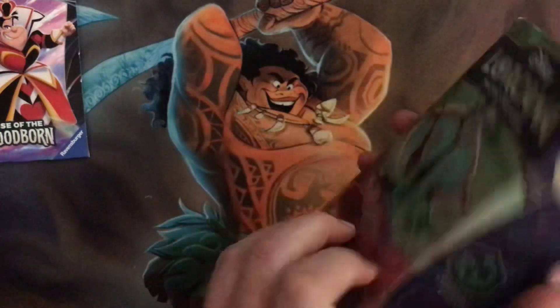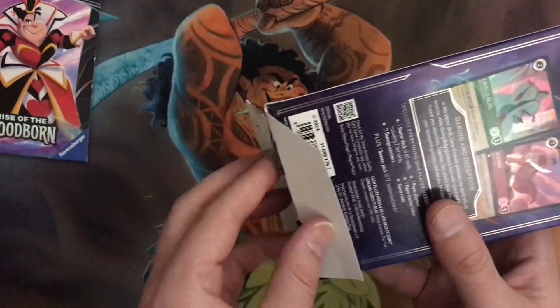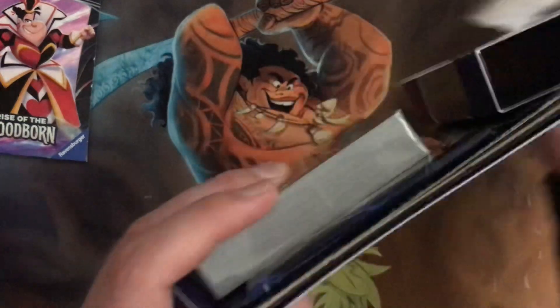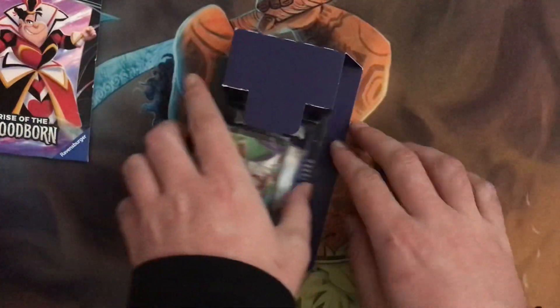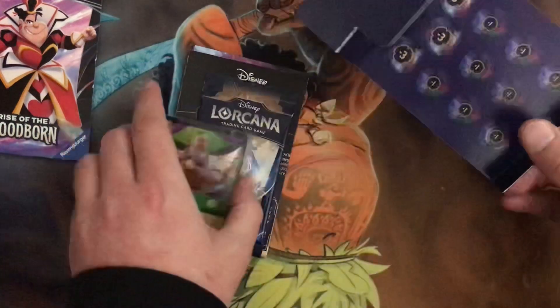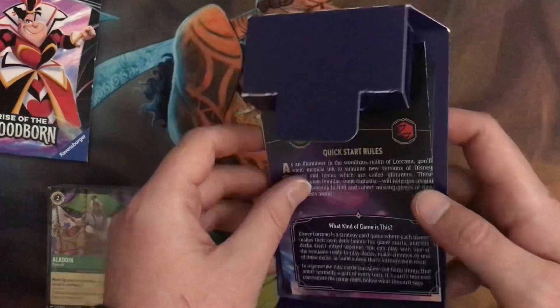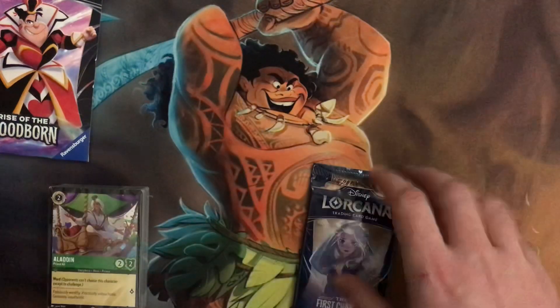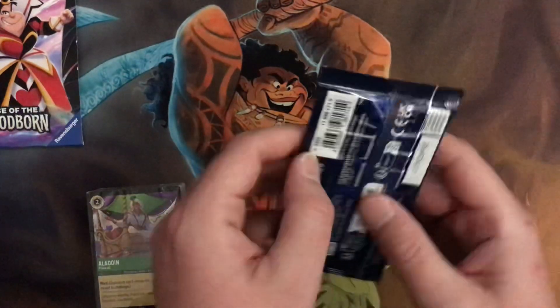I'm going to try and open this — it's already pretty bent up. Got a pack too. Got this at a big chain store. Look how easy that was. So this one is Emerald and Ruby. I'll pop these out later — the playmat and the instructions on how to play the game, pretty crucial part. Anyway, here's that deck. I'm going to open that after I open these two packs. Let's get into it.